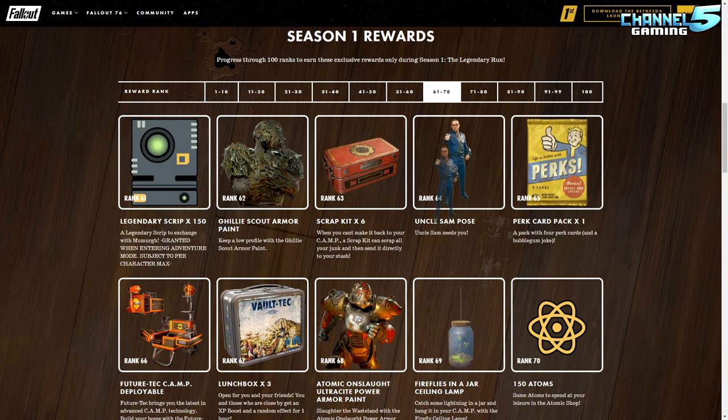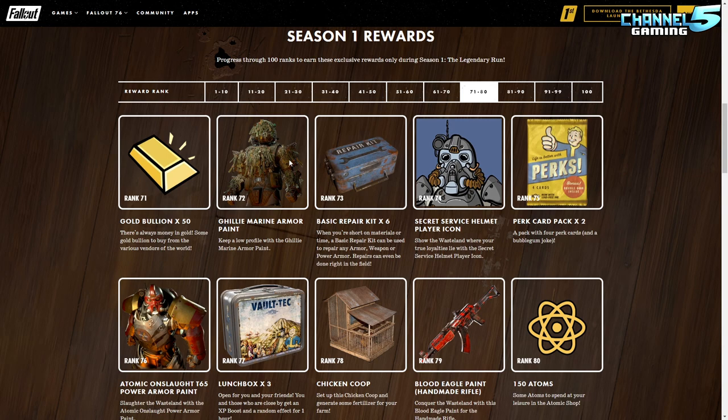Ghillie scout armor paint looks nice too. The Uncle Sam pose — yes, we need more poses in the game, loving that. Fireflies in a jar ceiling lamp: we already got the frog in a jar, now we can have fireflies hanging from the ceiling — really exciting. A future tech camp deployable is a nice addition. And the Ultra Sight power armor paint actually looks pretty nice — probably one of the better-looking ones — I'll likely paint my Ultra Sight to match.